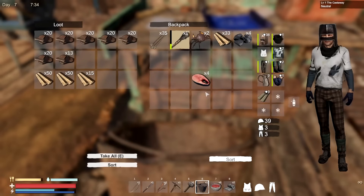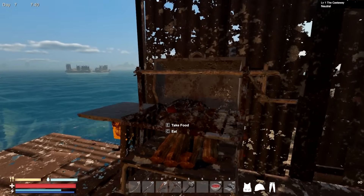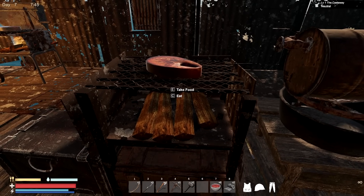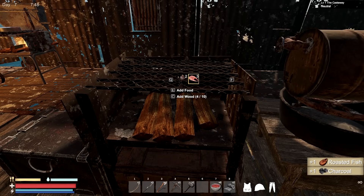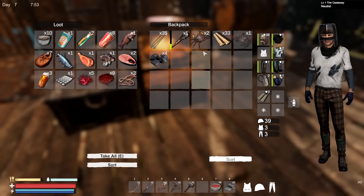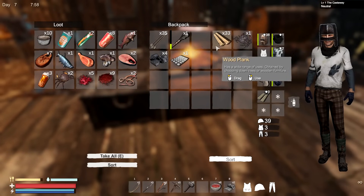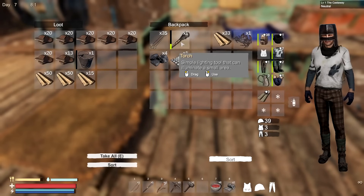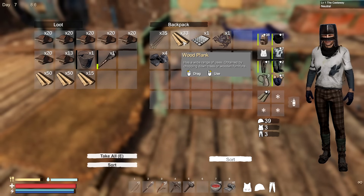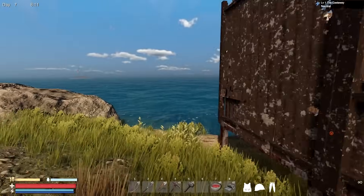We're gonna put the bucket back in here. I'm obviously gonna need some room soon, starting to run kind of low on stuff. I'll grab this, put this one in there. E to take and E to place - there we go. I think we've got enough water. That chest is starting to get pretty full. I'll bring a snack with me just in case. Let's get going - close this door in case we get attacked.